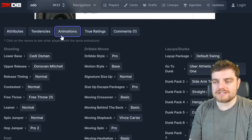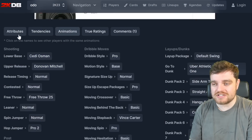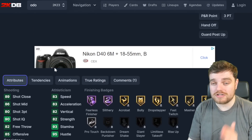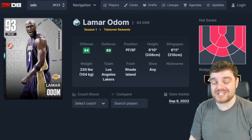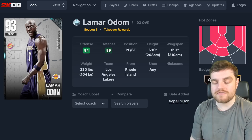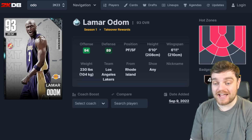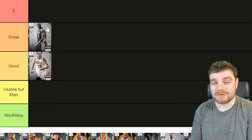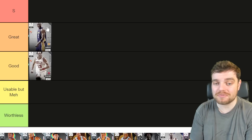Odom has a really inconsistent release — Chetty Osman base, Donovan Mitchell base — decent dribbling, he plays lanes really well, and he's an all-around flawless player. I got really lucky to get him as a wheel reward, but he doesn't even start power forward for me. Jeremy Sohan plays over him and Giannis plays over him. I'm going to put him in great.